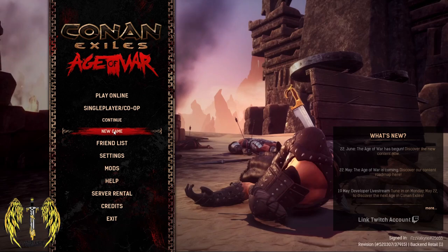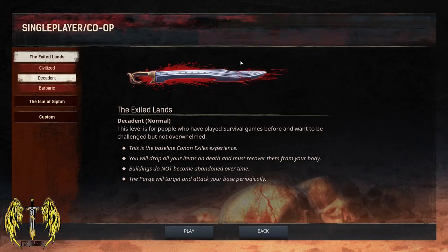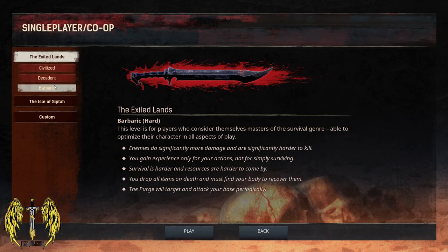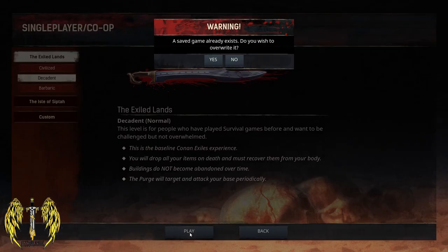We'll start off by creating a new single player character and see what the character creation is like. I've played the game for about an hour already just to get used to the controls. We've got 'civilized' which I imagine is easy mode, 'decadent,' and 'barbaric.' I don't feel ready for barbaric, so we're going to start with decadent — normal mode, the way the game was supposed to be played.